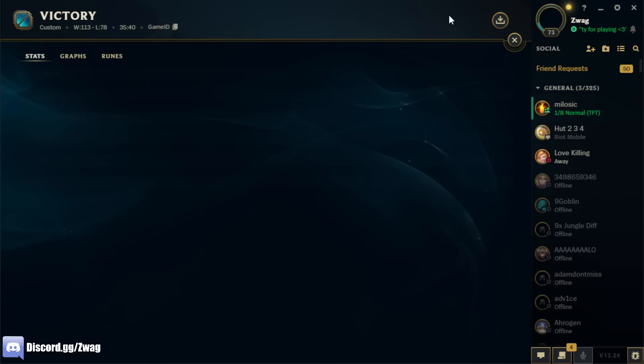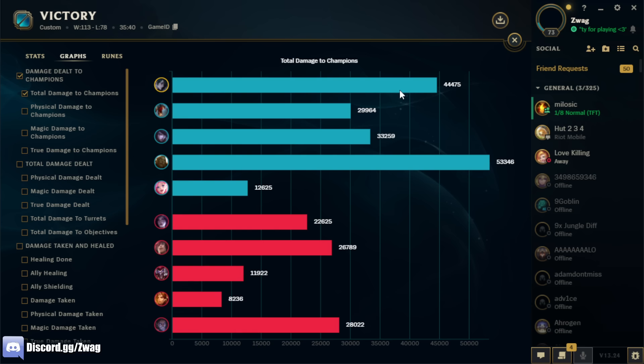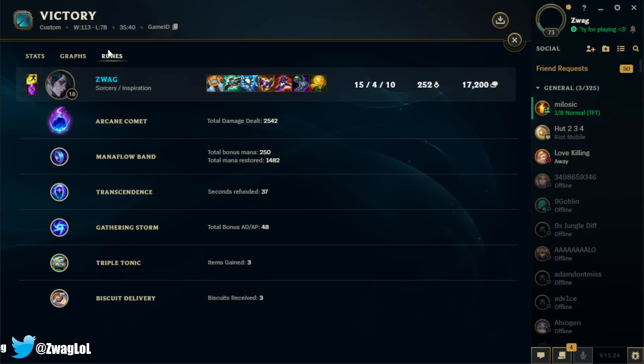That's an Olaf fighting a tank top so she's just farming damage — I did do a lot of damage compared to everyone else though. Looking at rune stats: 2,500 on Comet at 35 minutes is decent. I tried First Strike on him and didn't really like it. I haven't tried Dark Harvest but I feel like you need Mana Flow and stuff. Gathering Storm is good. I like Triple Tonic — otherwise you could take the free boots and get an item quicker, but Triple Tonic gives you the skill point which adds a lot of damage.